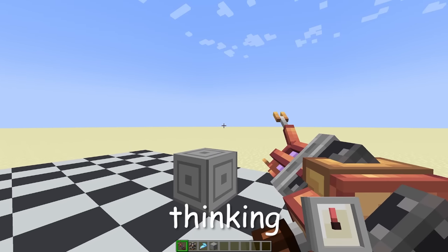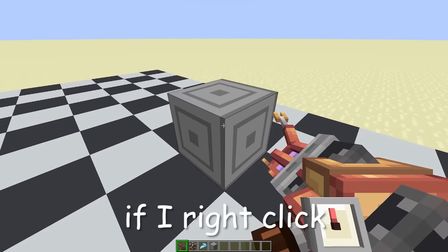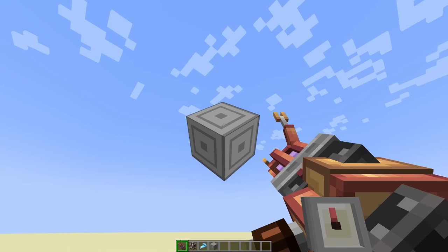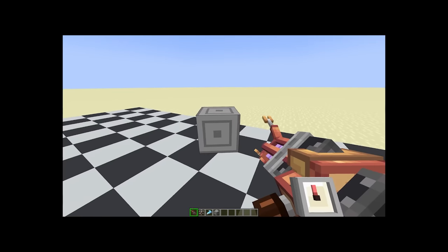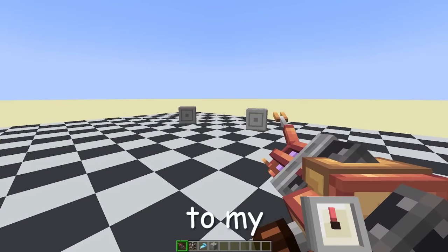I have this thing called a Gravitron. You may be thinking, what's a Gravitron? Well, if I right-click this block, I can now Gravitron it. It's got gravity - this is kind of physicsy, that's insane. Welcome to my playground.